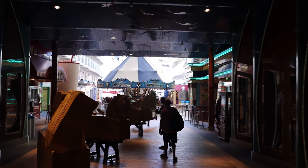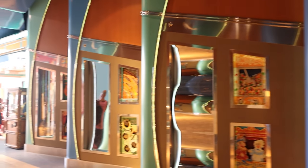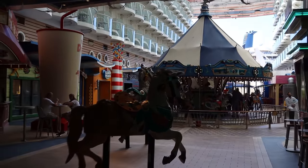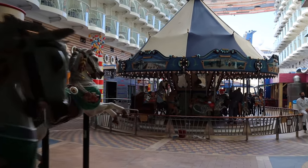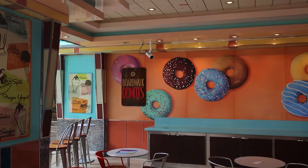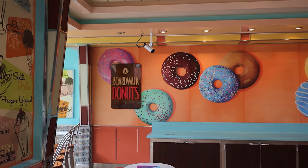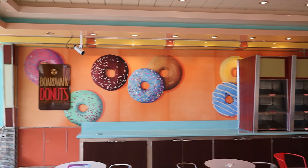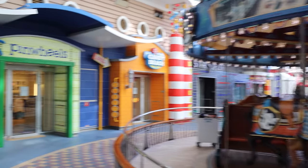It actually feels like a real boardwalk. You have fun mirrors just like you'd see at a county fair, and the crowning jewel is an actual working carousel — found on all Oasis class ships. To the left is the Boardwalk Dog House, a free fast casual restaurant with hot dogs. To the right is Boardwalk Donuts, a place unique to Allure that's been removed on other Oasis class ships. The hours are very limited, so check your cruise calendar to find out when it's open.